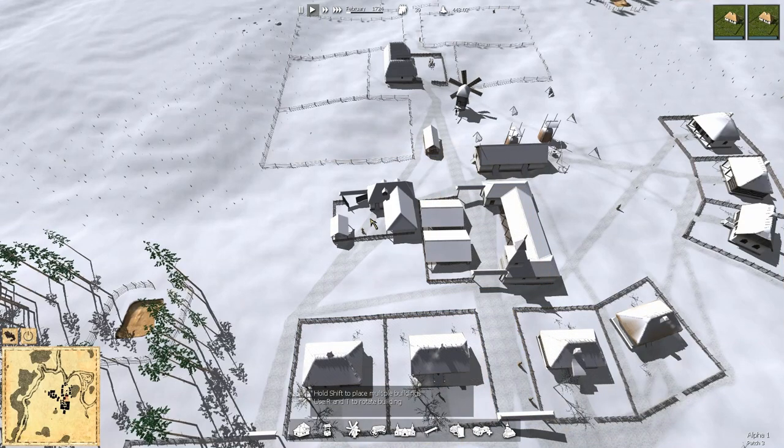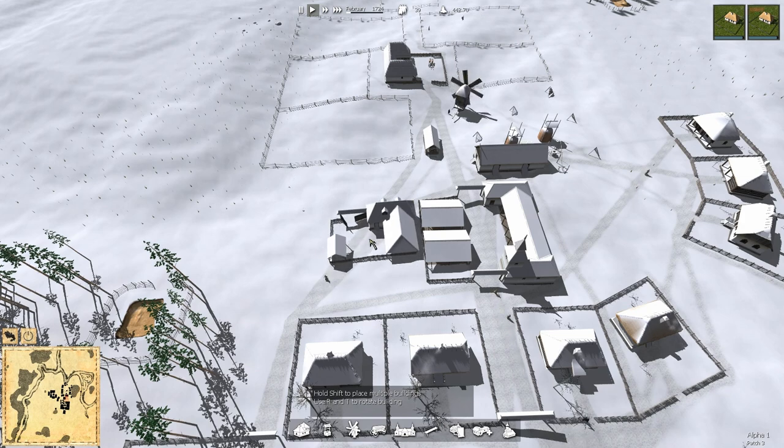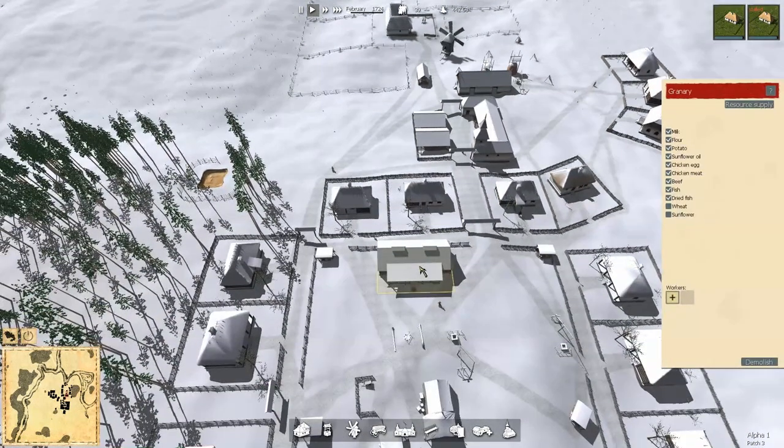This guy over here somewhere — where does he aim? The sunflower. Sunflower oil — sunflower. I'm not seeing hemp, no hemp, no textile, no clothes. So that whole industry has nothing to do with the granary. Granary is food only — only food. So it's food storage.